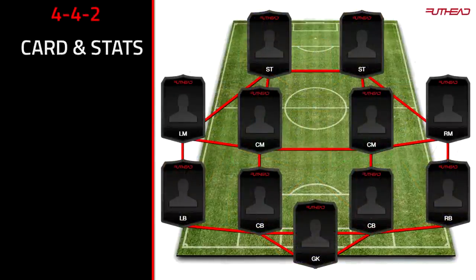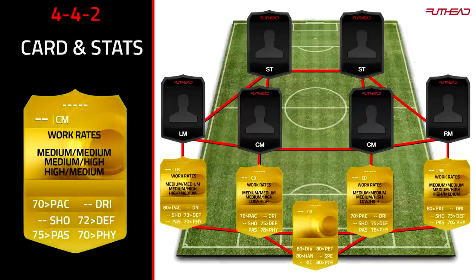The third formation is the 4-4-2, which has a left mid and right mid, making it a change from the previous two. The defence is the same: goalkeeper 80-rated-plus on full chemistry, centre-backs with 70-plus pace, 75-plus defending, and 78-plus physical stats. Left backs and right backs with 80-plus pace, good defending and physical stats. For the centre mids, you could go with one more attacking and one more defensive — for example, Kadira and Rodriguez. Don't have two defensive or two attacking; you want a balance.